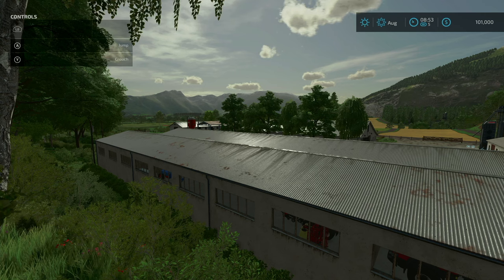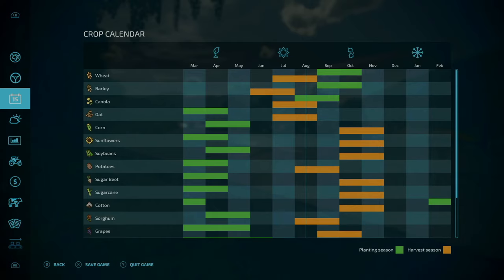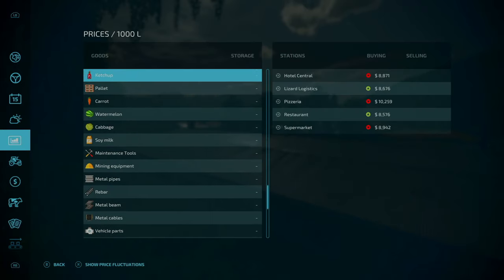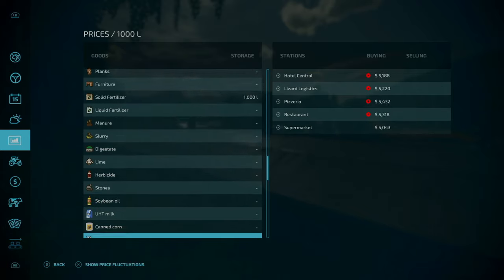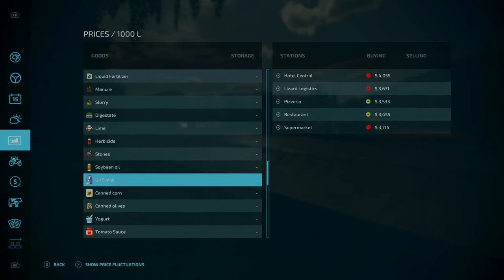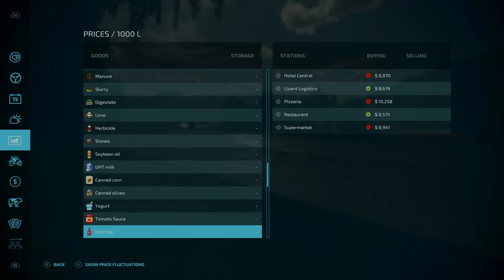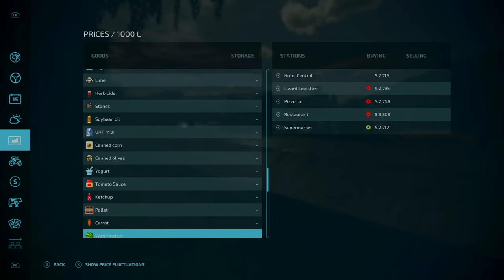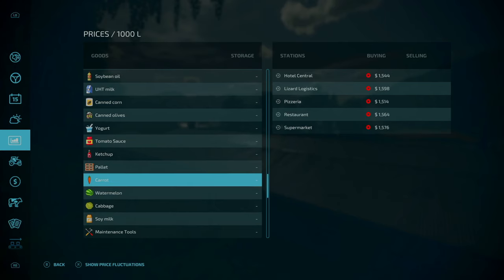34 new productions — I think they're referring to new products. We've got things like soybean oil, UHT milk, canned corn, canned olives, yogurt, tomato sauce, ketchup, pallets, carrots, watermelons, cabbage, soy milk. The carrots here are not the premium DLC carrots — this is something completely different.